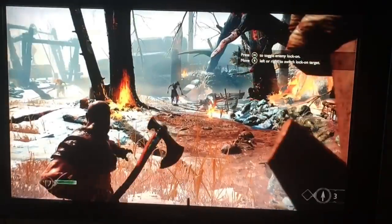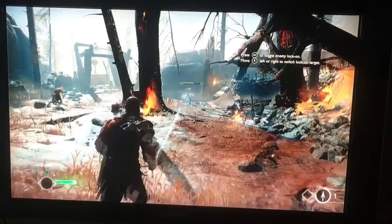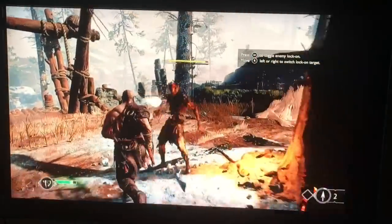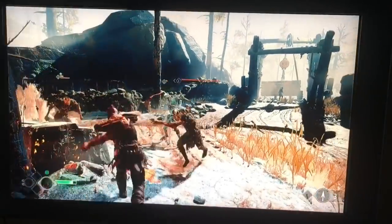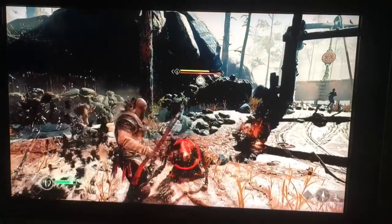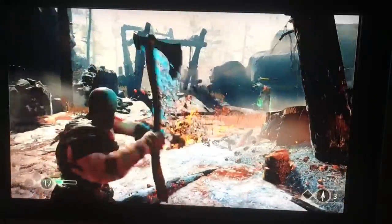By throwing the axe and moving around, you can get double kills. There is quite a bit of creativity involved — not just bashing buttons. And it's really fun to use.